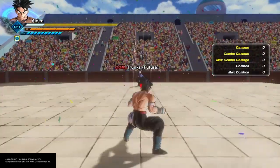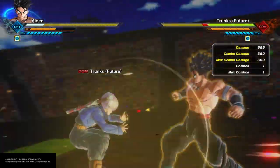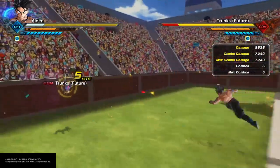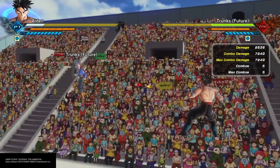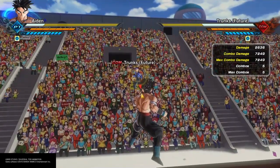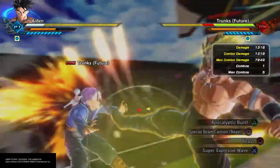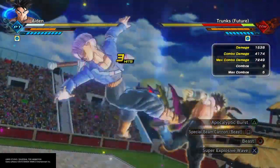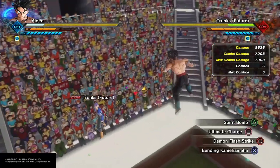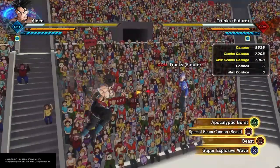Alright, now we are in training mode. We're going to be testing these two skills, obviously. Apocalyptic Burst without charging it is going to do a grand total of 7,249. Keep in mind, this is on me not upgrading it to 125 in Strike Supers, so it's not that bad — it's good. But fully charging it gets you a total of 7,908. Really badass. You can break your opponent's guard, like the description already said.